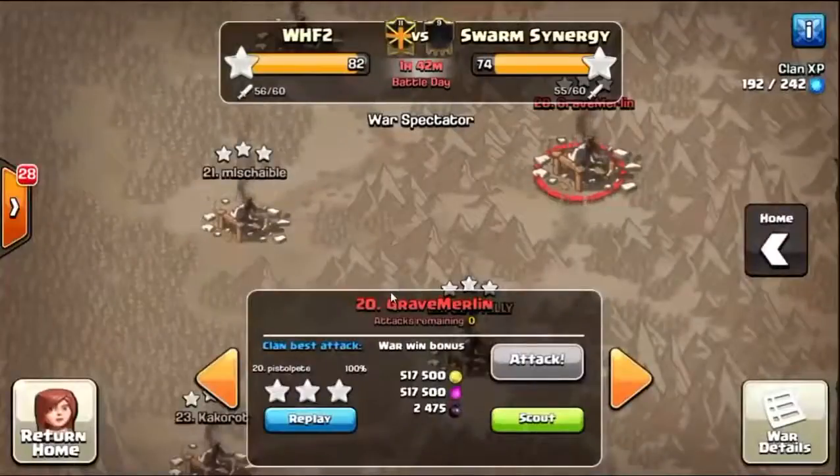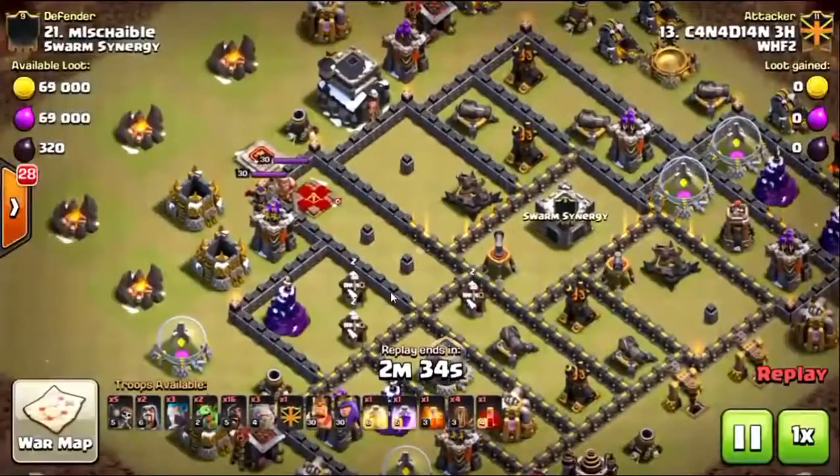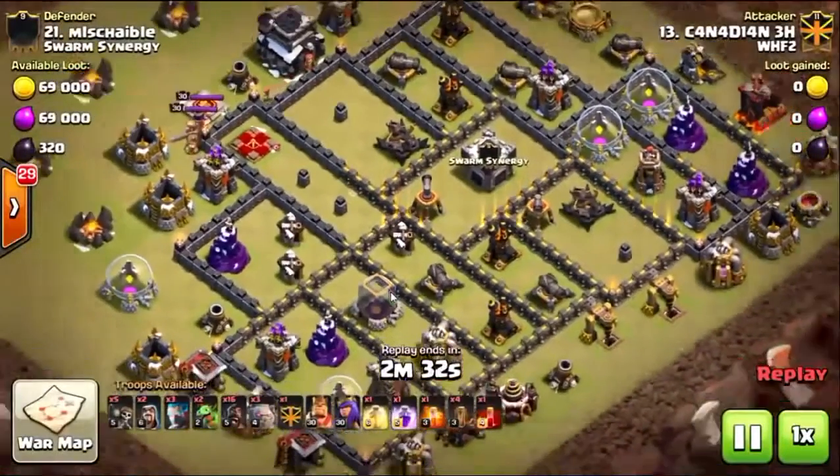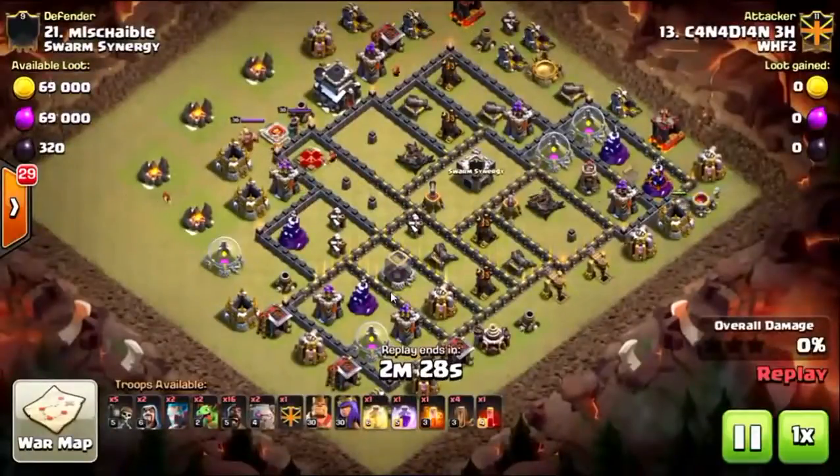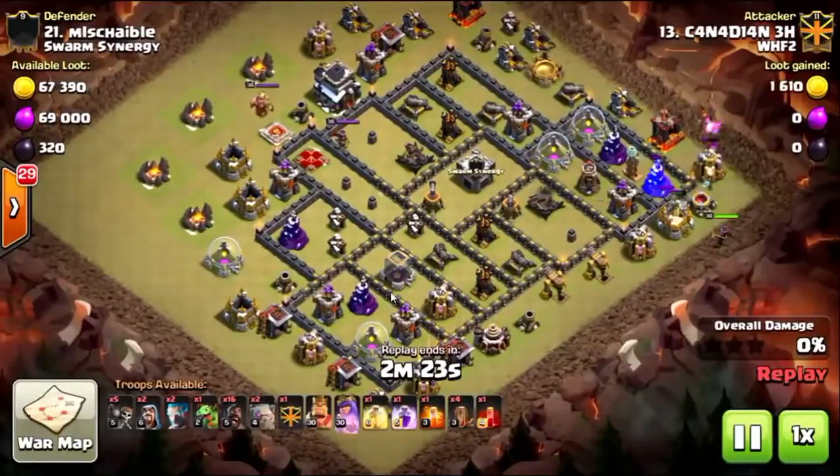Alright, let's look at our last one — a Stone Go Go Hobo attack on a pretty interesting base design, a different one with all those vertical small compartments. It was fun to watch this one get hit by a Stone Go Go Hobo.